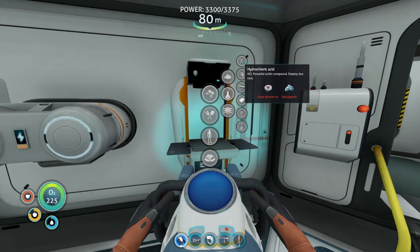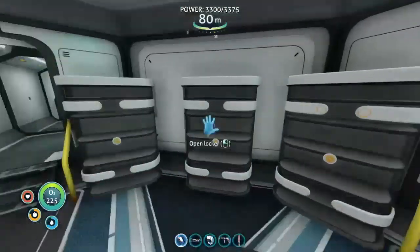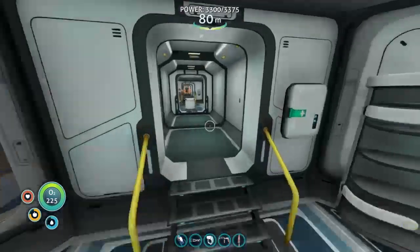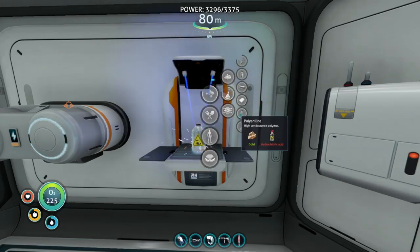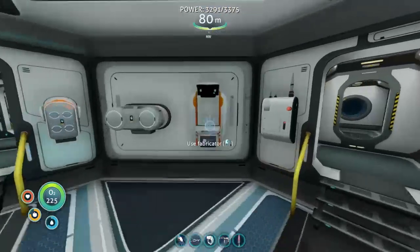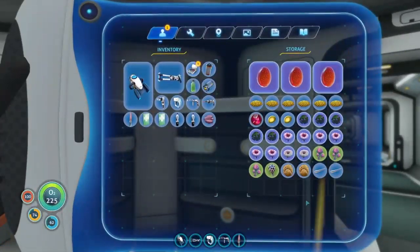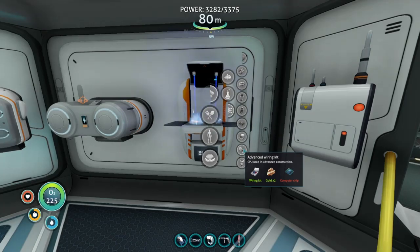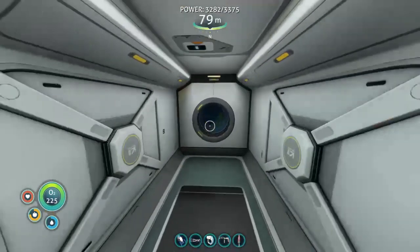Three mushrooms, salt, gold — three mushrooms. Gold. I need an advanced wiring kit, so that is two silver, two gold, three gold, three gold, two copper. Three gold, two gold, two table coral things — so I'll get those real fast.